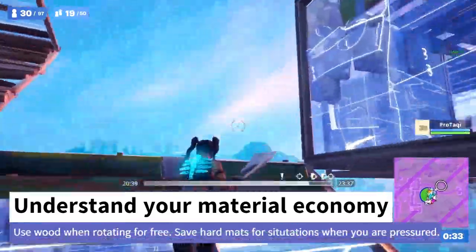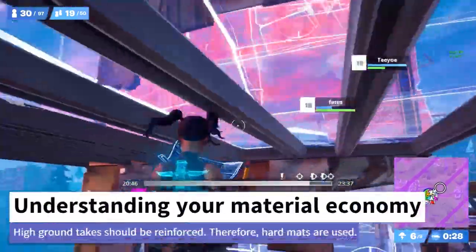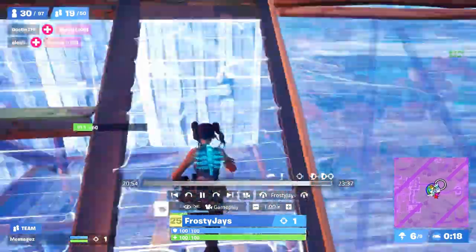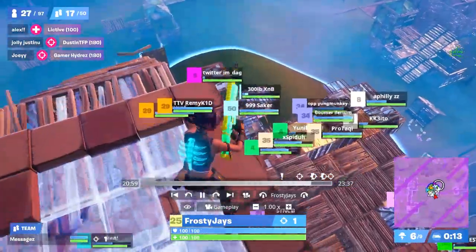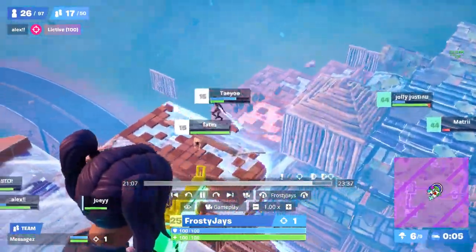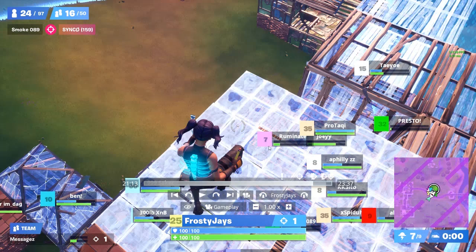On this rotate you don't really need to use metal because you're not going to get a replenish here. When you go for the high ground retake that's different, but he wasn't getting pressured. I would have used wood - you want to use light builds on occasions like that when you're not being pressured, just precautionary. Save hard mats for when you are being pressured; when you're rotating for free, use wood.